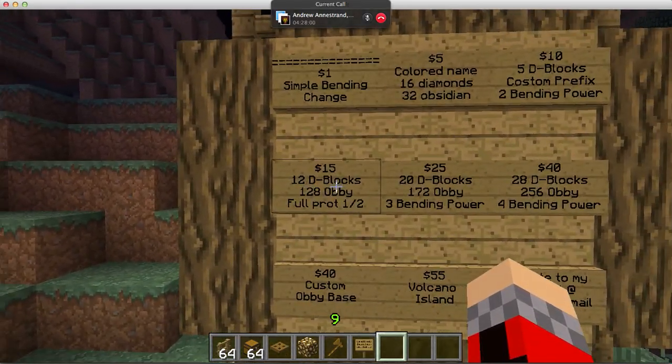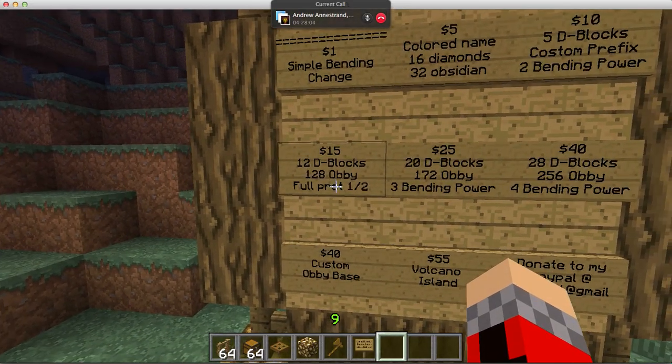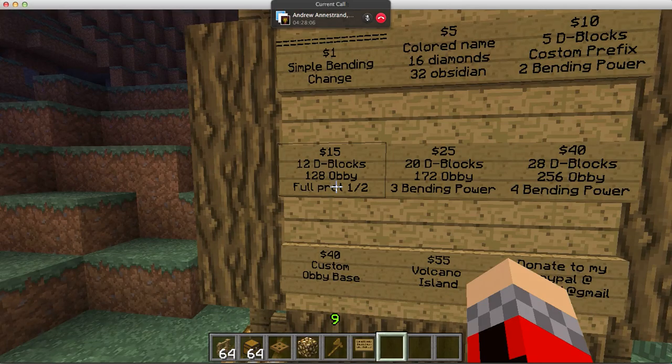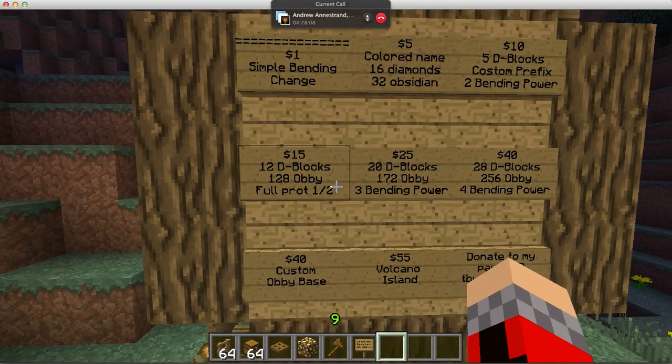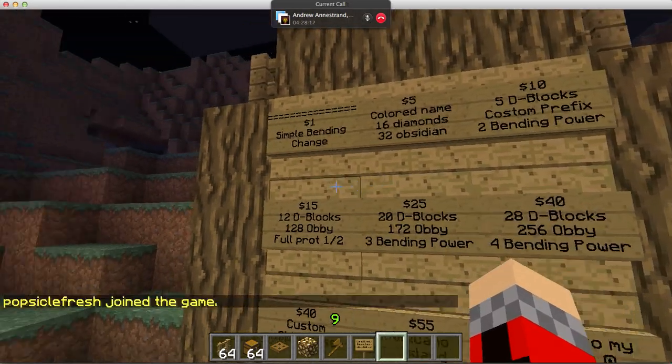Fifteen dollars gets you twelve diamond blocks, 128 obsidian, and you get either full Protection 1 diamond armor or full Protection 2 iron armor, and you get the rest of that.